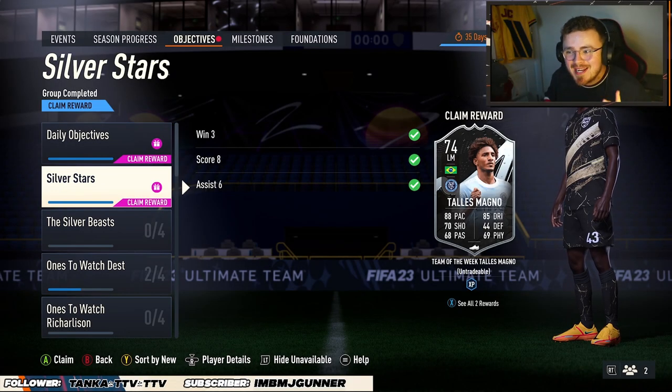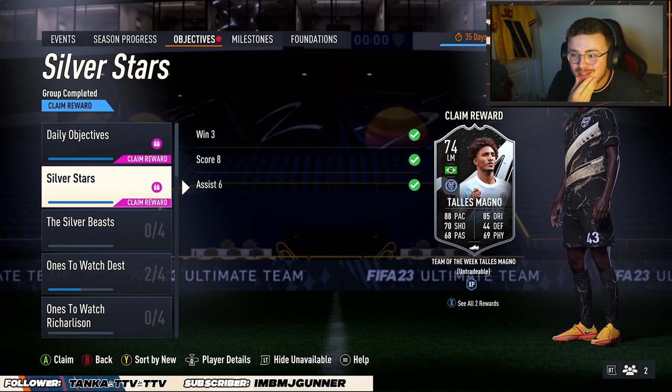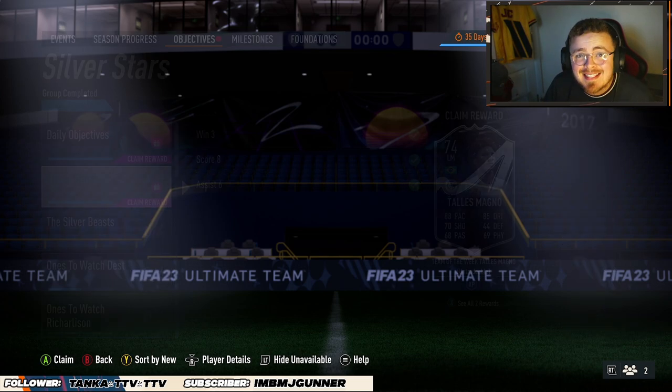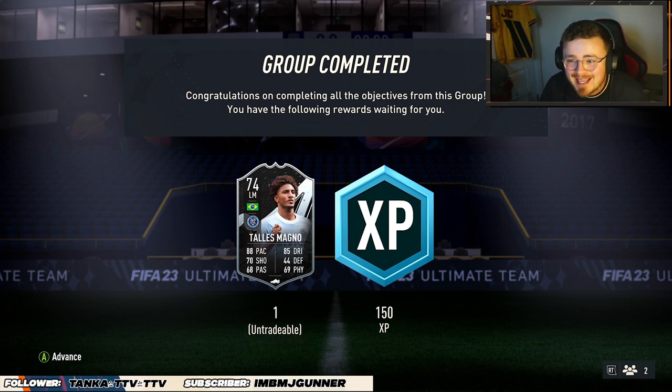Welcome back to another Silver Stars video, the second of the year. We did miss the Christy review, but we had him in a squad builder. This time it took me 18 minutes to unlock this card — that may have been the most I've sweated so far on FIFA 23 — but Talis Magno is in the building.